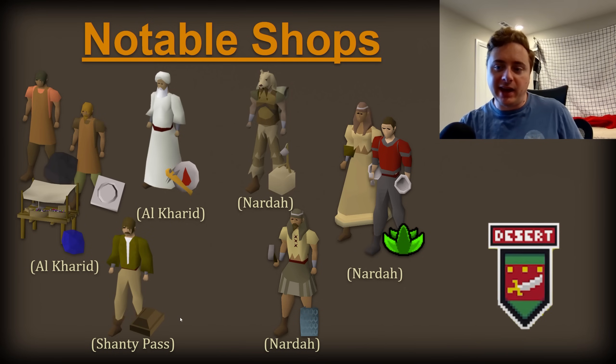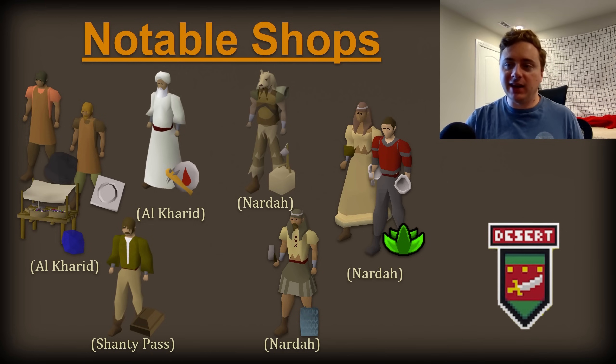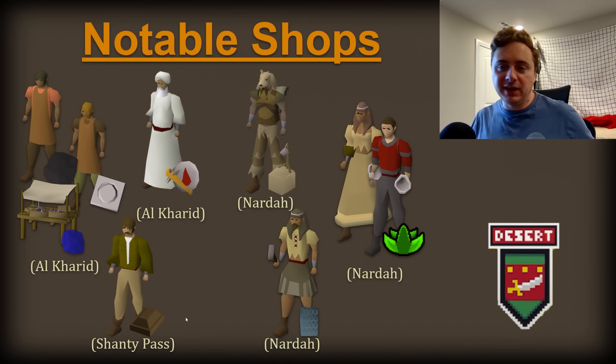Then there's the Shanty Pass — not the most interesting shop, but it does have bronze bars, which can be really helpful for early smithing and even early fletching training once you get access to darts. Moving down to Nardah, we've got a hunter shop. This probably won't be the most useful for people, just because you already get box traps in the starting area, but if you need some of the other hunting supplies, this is a good place to go.